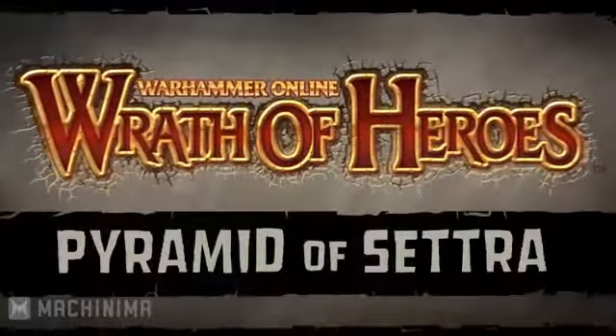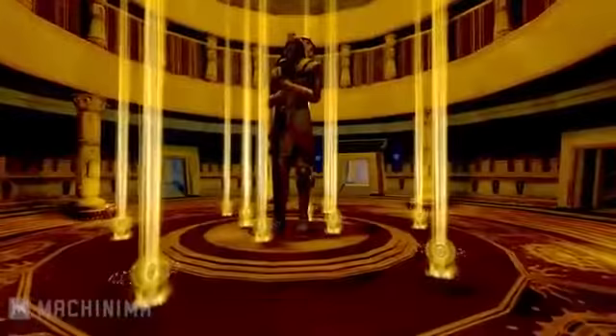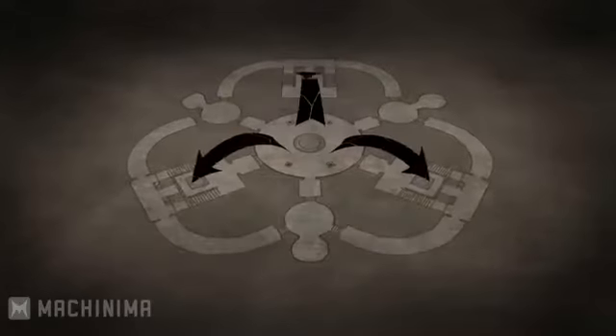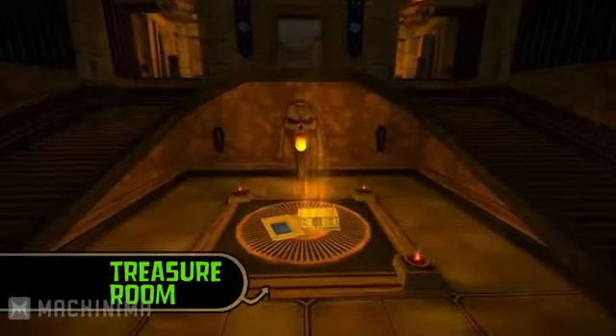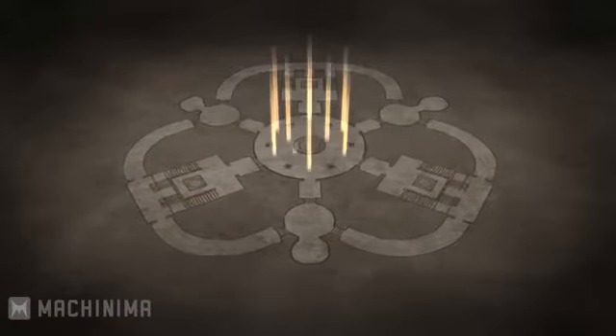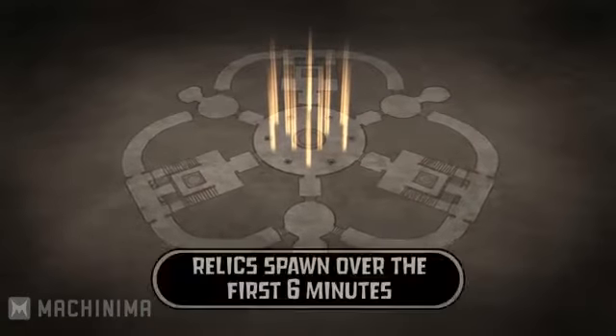Welcome to the Pyramid of Settra. In this scenario your team must collect powerful relics and deposit them in your team's treasure room. Relics begin spawning in the central room and will continue to spawn throughout the first six minutes of the scenario.